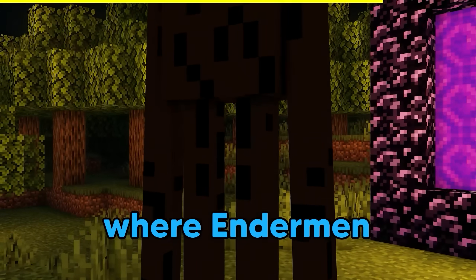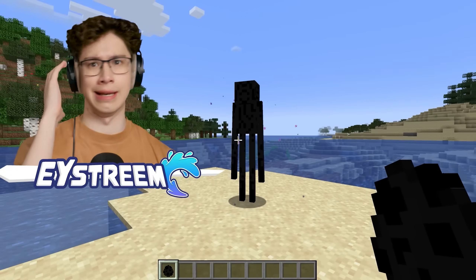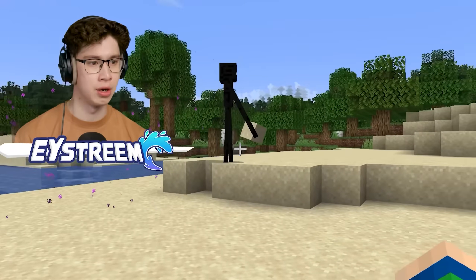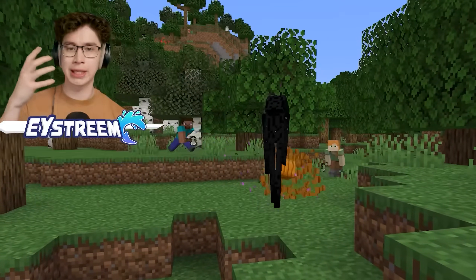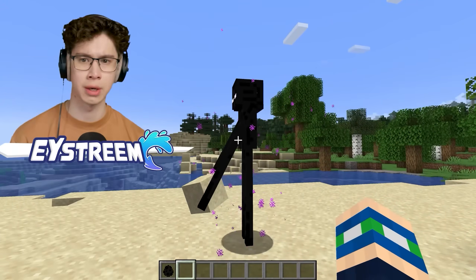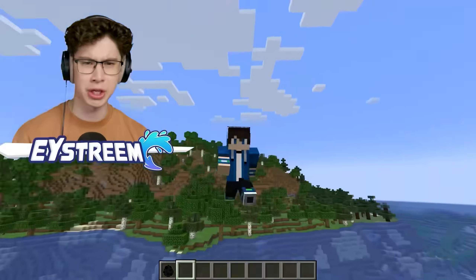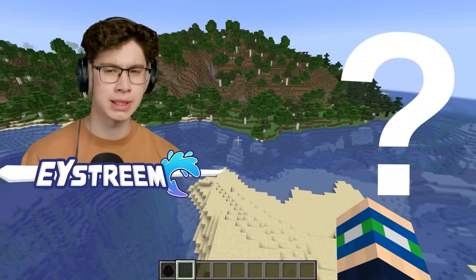You won't believe where Endermen actually come from. Endermen have nothing in common with us — they are a lot taller, they have teleportation powers, and they can also move blocks. In fact, they're the only entity besides Steve and Alex that can do that. Hold up — did that Enderman just talk to me? That sound he made sounded like a word. I think I saw a video from MatPat where they had a similar theory claiming that the Enderman can talk. But then what are the Endermen saying?